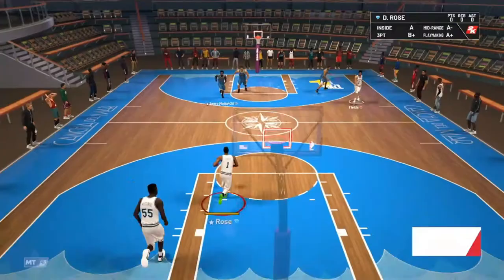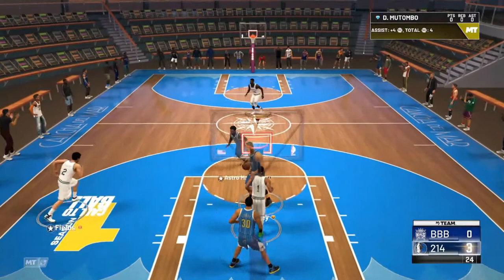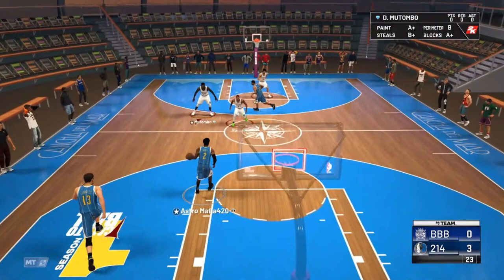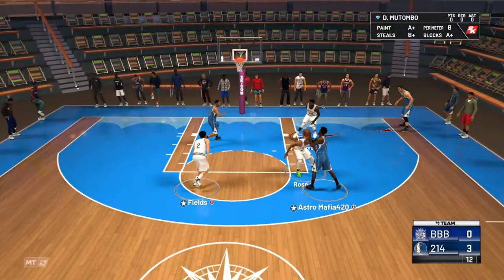Let's hop into some triple threat and see what Landry Fields can do. I'm going to kick it to the corner — Landry Fields for three, shoot a white. I think that might have been a full bar, but we knock it down. This is not a card who's going to be a primary ball handler, but he's going to be a guy who can play some defense and play some offense. I do think Landry Fields is just going to be able to play defense at a very solid level and then play some offense as well. He does have gold clamps, which is super nice for a shooting guard, and he can get some more badges as well.